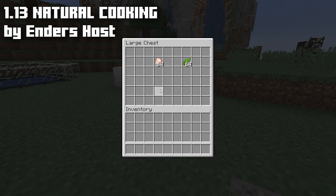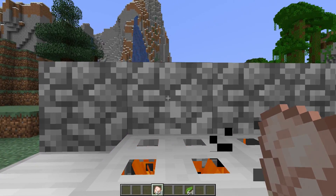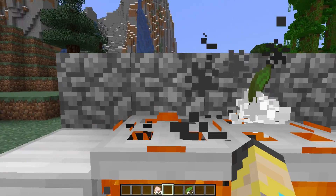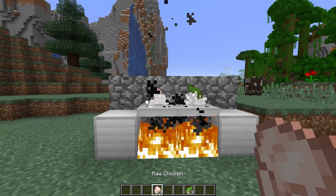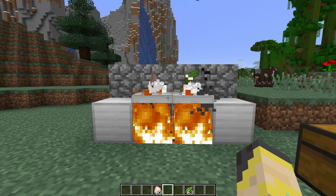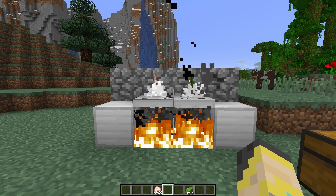Let's start off with the 1.13 Natural Cooking data pack by Enders Host. This is a very simple and immersive data pack. If you feel like things should get cooked when they're over a fire, this is the pack for you. All you need to do is get a fire going, get some trapdoors over the fire, and then throw something you want cooked onto those trapdoors.